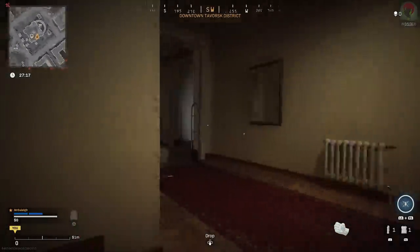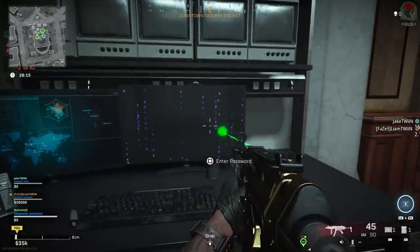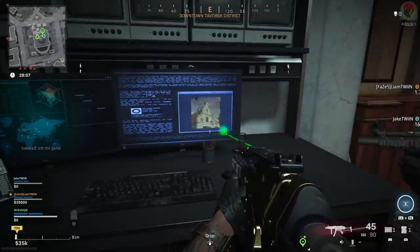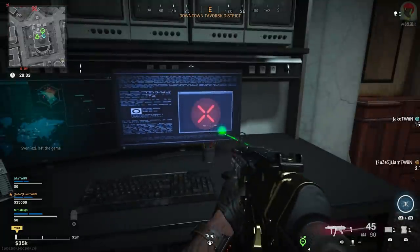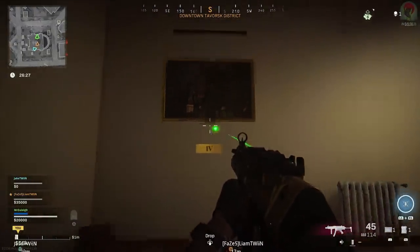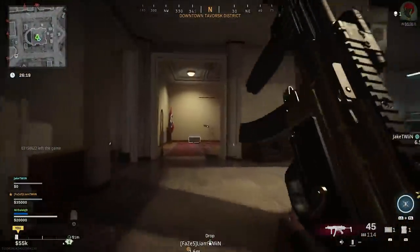Familiarize yourself with these paintings and their locations as this is very important - once we activate the keypad you only have 60 seconds to complete this step. Interacting with the computer shows you a sequence of four images from four different paintings. Note the painting each image belongs to, and also note the numerical equation - either plus or minus - for each of the four images. Under every painting in the gallery during the 60 seconds will be a roman numeral. Match the image to each painting in the order they appeared on the computer, look underneath for the roman numeral, convert it to a number, and then add or subtract based on what the computer showed.